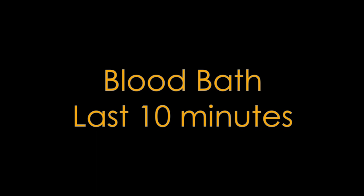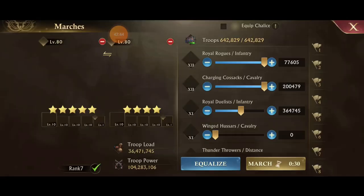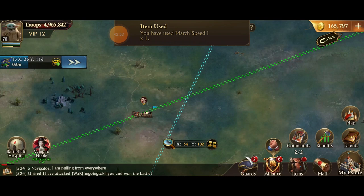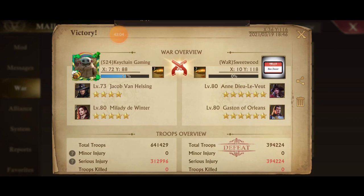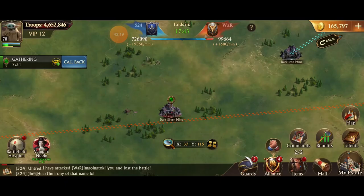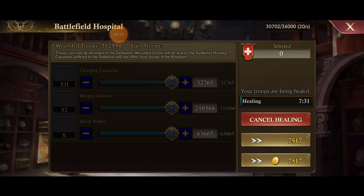The last thing to cover is the bloodbath mechanic. In the last ten minutes, landmarks and mines gain double points. The moral of the story is don't give up. If the other alliance is stronger but has fewer players, try and keep them off the second set of mining nodes — the silver and the iron — and then in the last ten minutes have everybody take all the gathering nodes while they're worth double points to try and catch up. There are lots of advanced strategy things you can do if your alliance is coordinated enough.